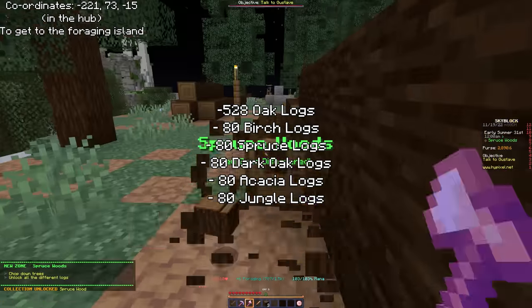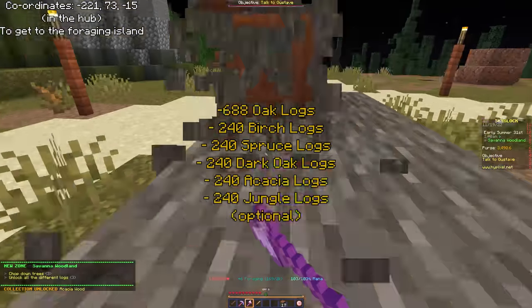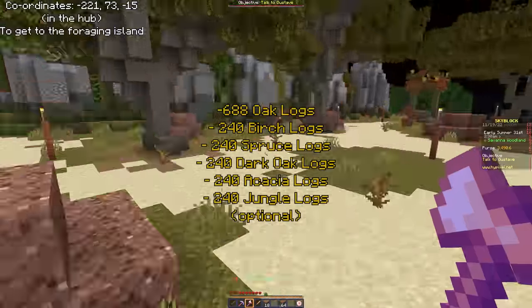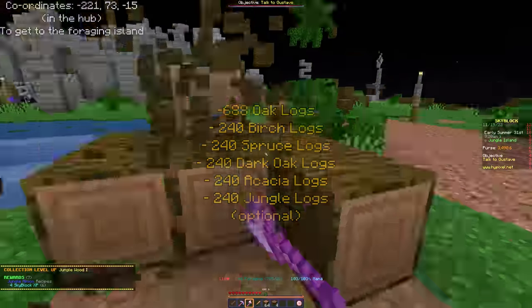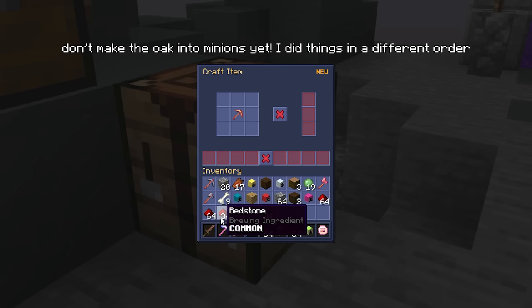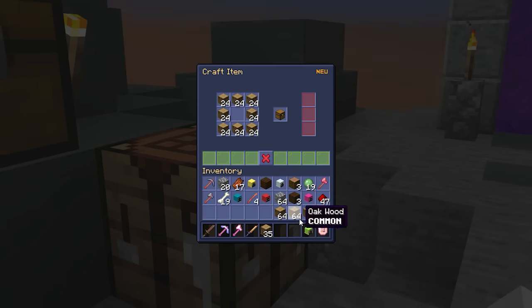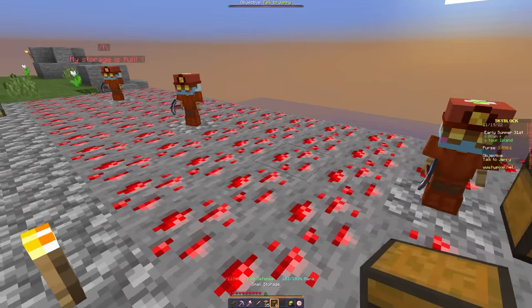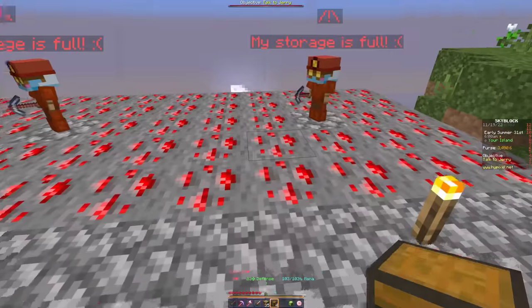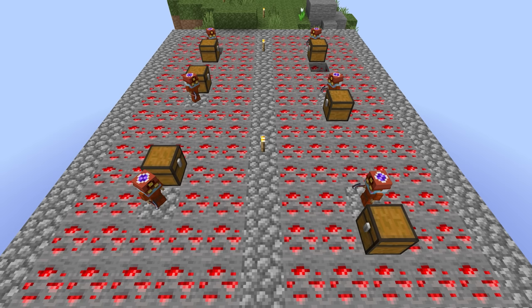We need at least 528 oak logs and 80 logs of each other wood type. If you want to get ahead, collect 240 of the other types to craft tier 2 minions for extra slots. At the end, craft all your minions plus 7 small minion storages to place next to your 7 redstone minions — giving them 3 more storage slots each. This means checking on them only about once an hour.